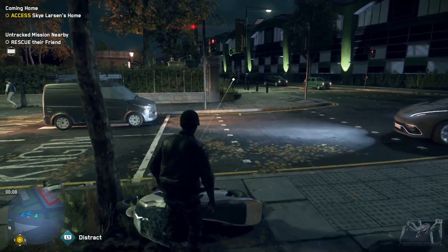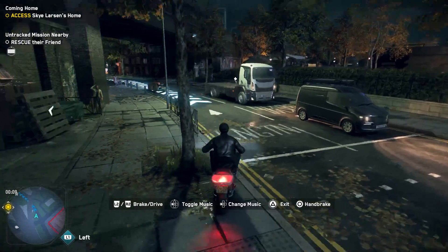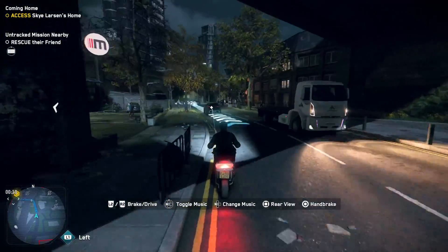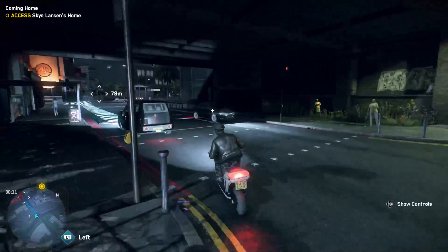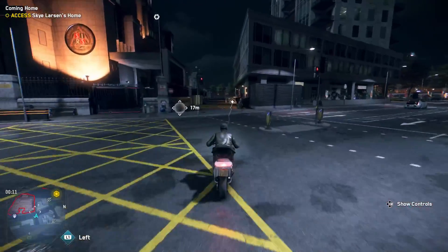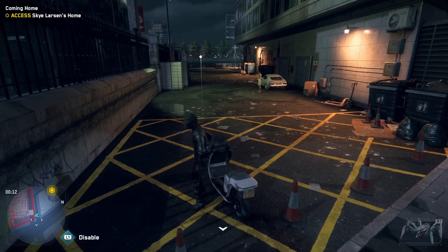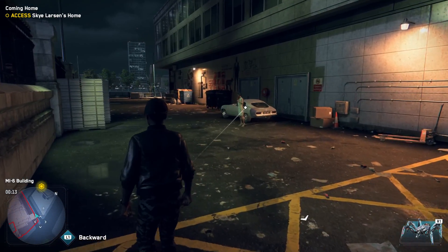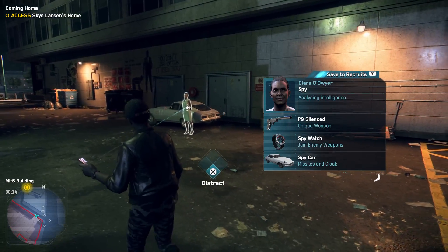Make sure not to hit any trees on the way. It should just be at the corner of the MI6 building, right over here. You'd be able to see a spy with their car here. There we go, perfect.